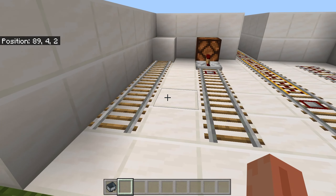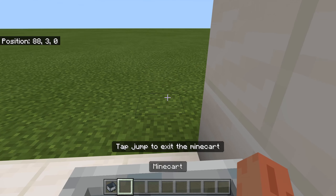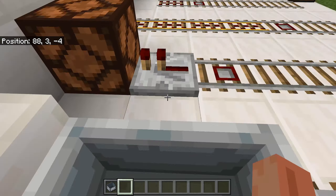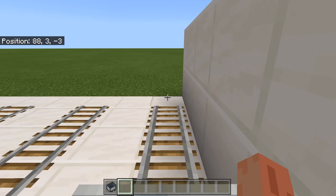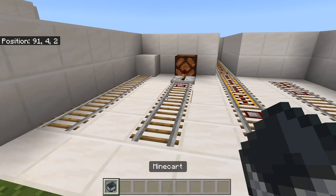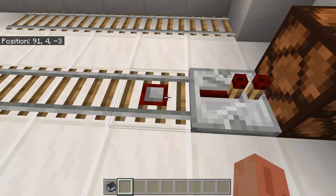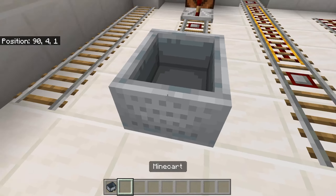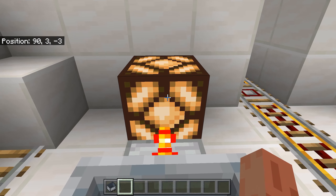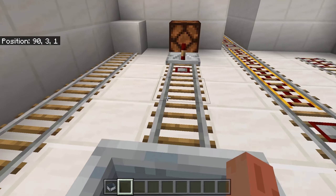There are four different types of rails. The normal rail just lets you ride along by pressing the forward button. A detector rail detects when a minecart is on that rail and will activate redstone.